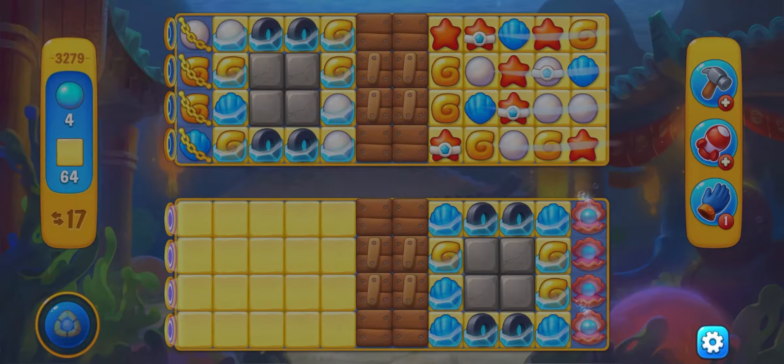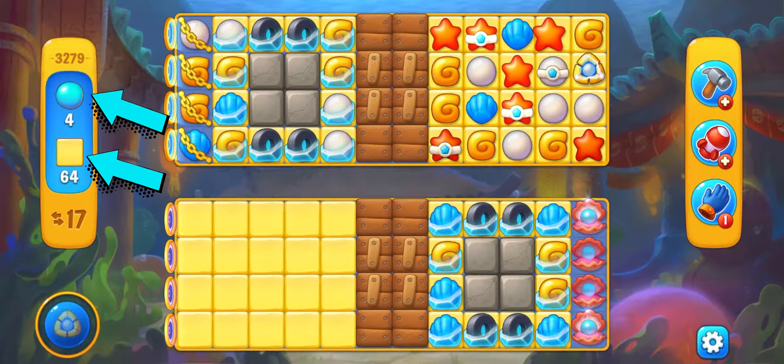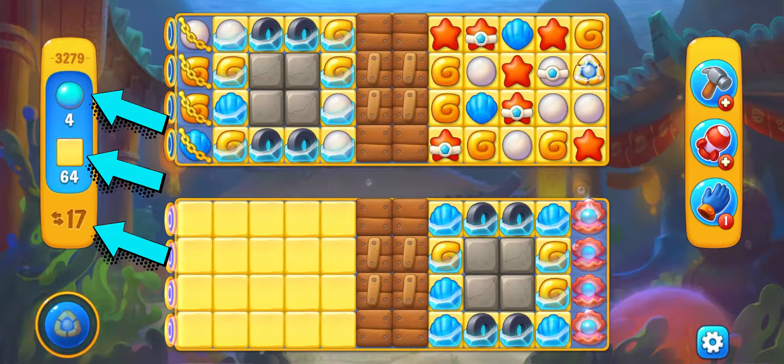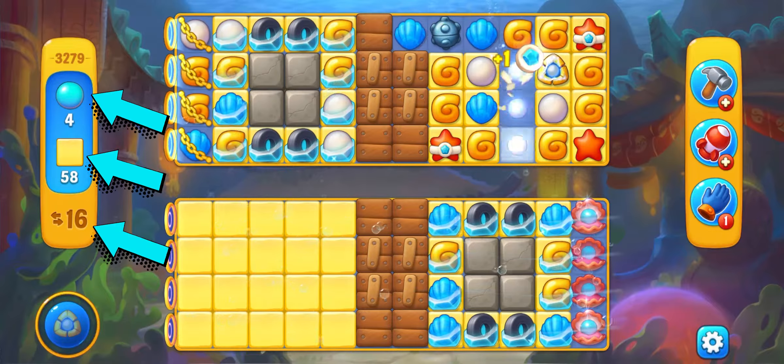I can see I've got 2 screens, 4 panels to collect, 64 tiles and only 70 moves. Wow, wow, wow. I can already see the suggestion for a bomb — yes, let's go.